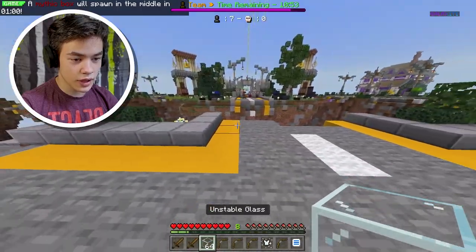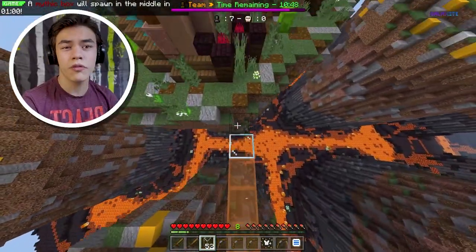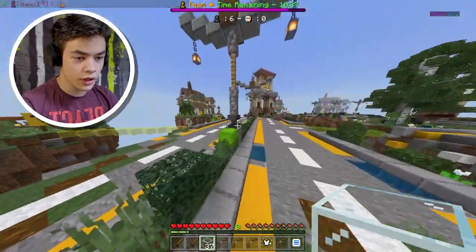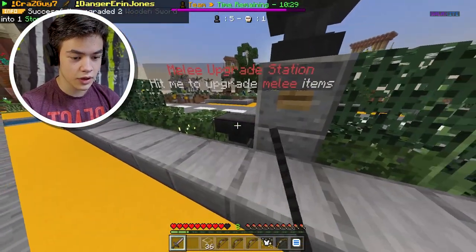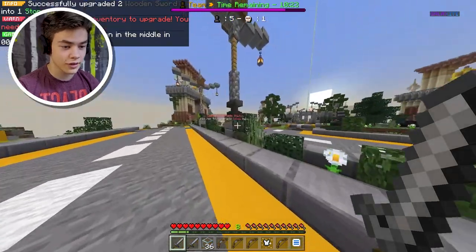I'm gonna go to mid and see if I can get an upgrade, but those guys look pretty strong. Maybe I'll go over here — hopefully the other islands have upgrades. Okay, so there's a stone sword here. Oh no, don't kill me — please! Yes, I got him! Okay, please don't tell me there's anyone else here. Oh wait, I need to go back for the sword — there's a sword here! Alright, we got an iron sword. That's good.